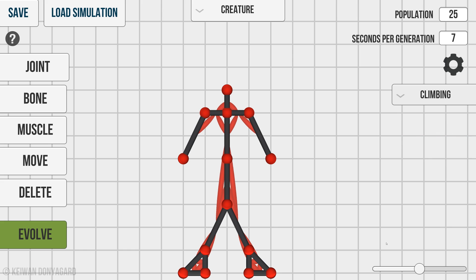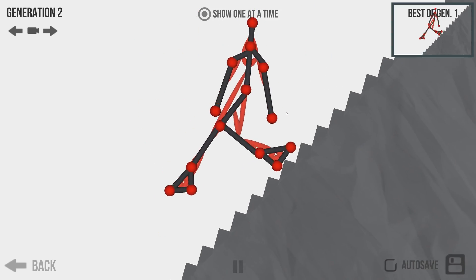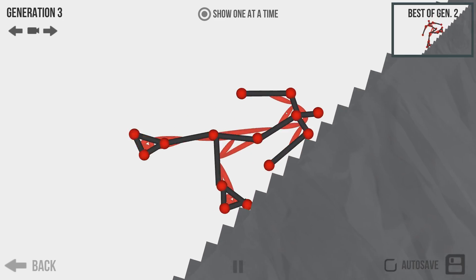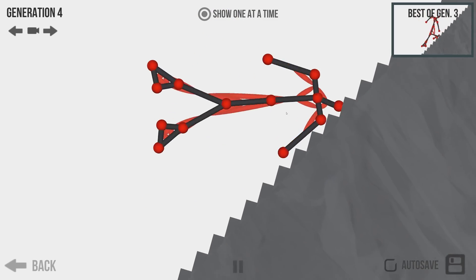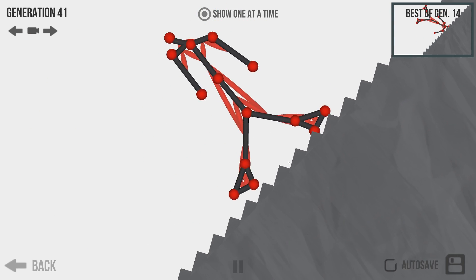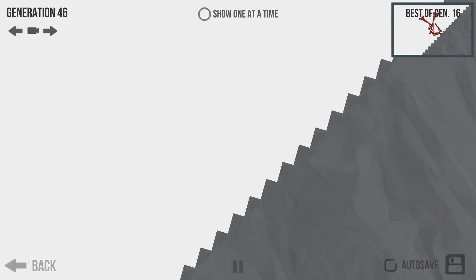There's also the climbing mechanism here, so this one's pretty nuts. Show one at a time — that's not how to climb up a mountain. He's thinking about it though. His head stopped him. That's what you want when you climb downstairs, you want your head to stop as you roll. After 40 generations, our strong man still falls headfirst down the stairs. It doesn't work at all.